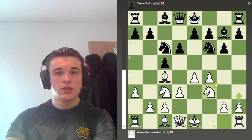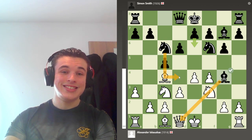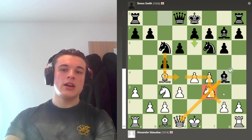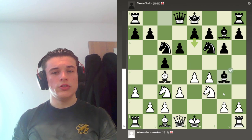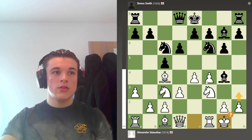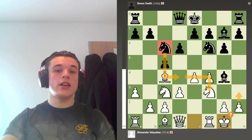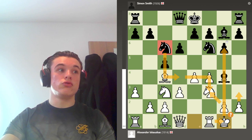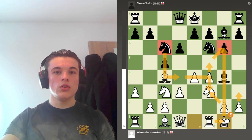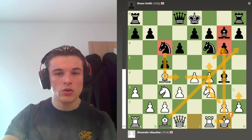My opponent plays Nf6, I go Nf3, then Bg4 — pinning and setting up Nd4 to double down on my knight so I'm going to have to take with the pawn if he takes. This is a bit of a theme for the next few moves because I actually want that to happen. So I castle instead of attacking the bishop. The computer says it's a mistake, but I want my opponent to go Nd4, take, and I take with the G pawn so I can open up the G file for my rook — meaning F5 attacking the G6 pawn comes with much greater venom, because the bishop is now exposed and my bishop can get to H6 once the diagonal opens up.